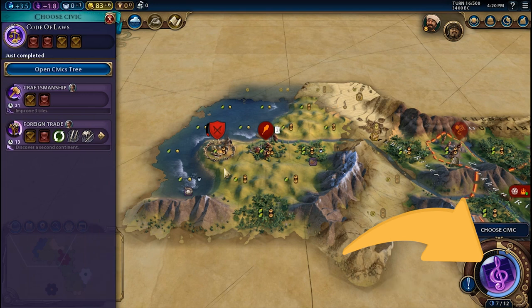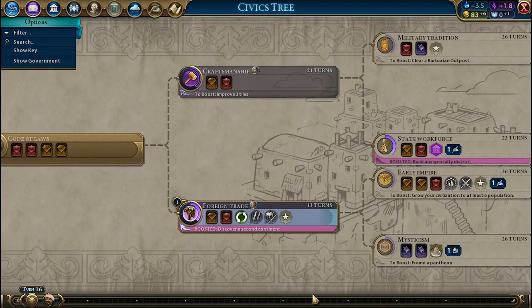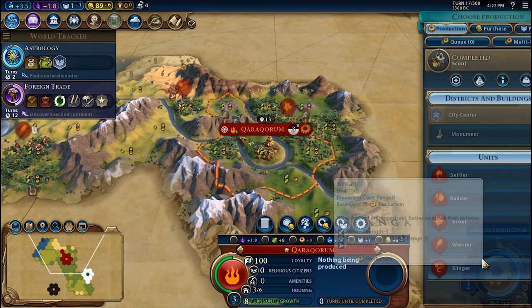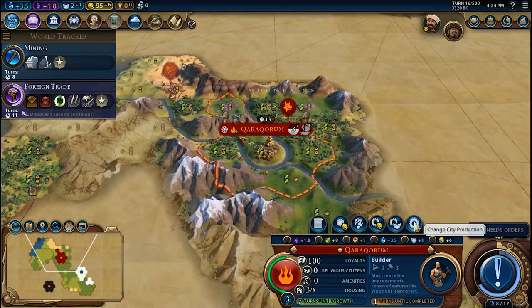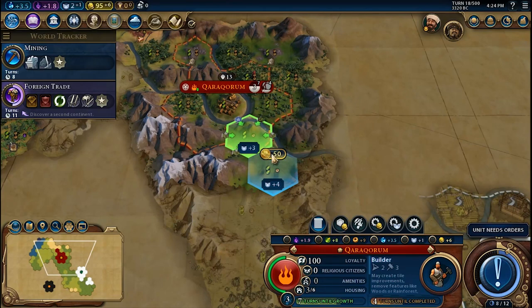After Code of Laws, the next Civic to research is Foreign Trade, required to unlock Mysticism. For production in the city, after your military or exploration unit is done, it is time to build some Builders. While when Astrology is completed, it is time to add the Holy Site district, required to generate Faith.